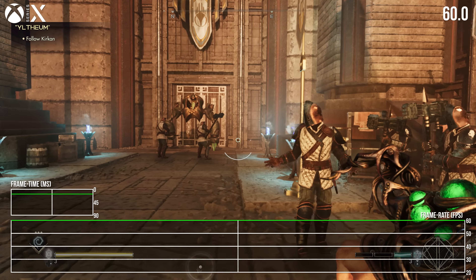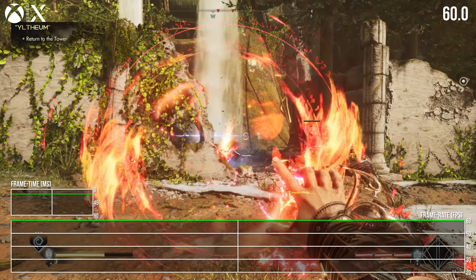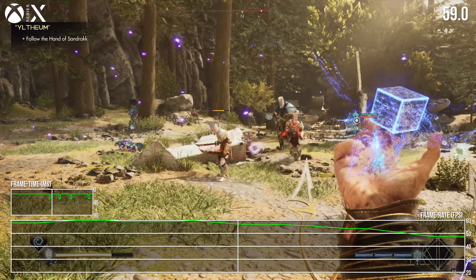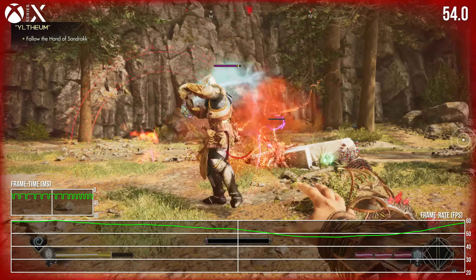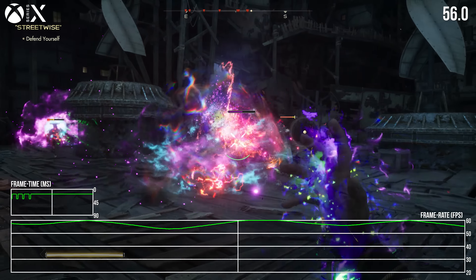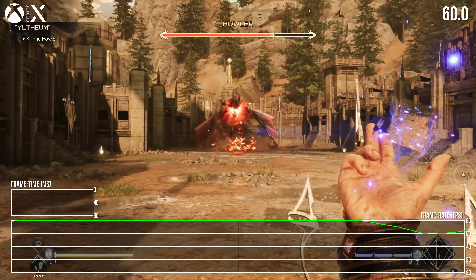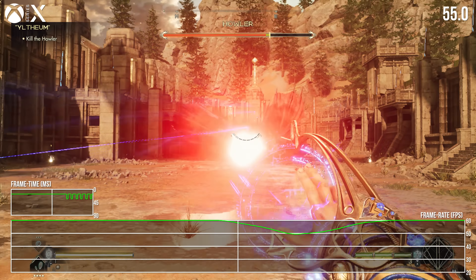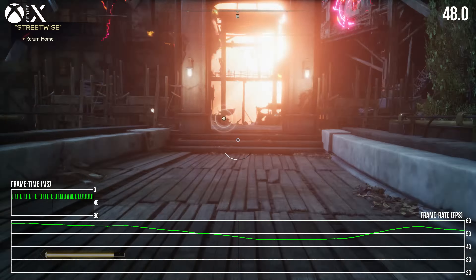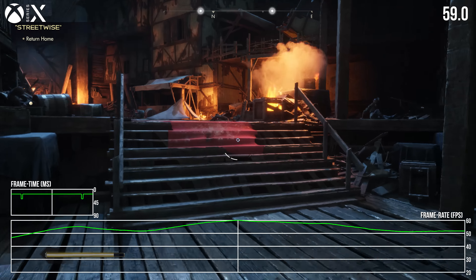All of the above is true of Series X as well — mostly 60fps, with certain cutscenes veering into the 50s, and extreme bursts of action dropping into the 50s and even 40s. However, on balance, Series X's performance profile is better than PS5's overall by around 5 to 10fps, meaning the sudden lurches in the graph are less drastic on Series X, if not completely solved. You'll see this in a run through the city — it's a visible drop, but above the PS5 experience.